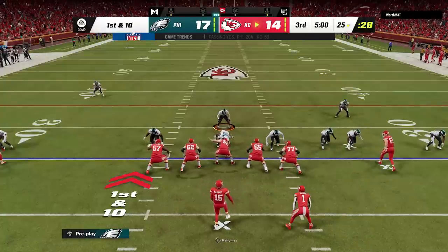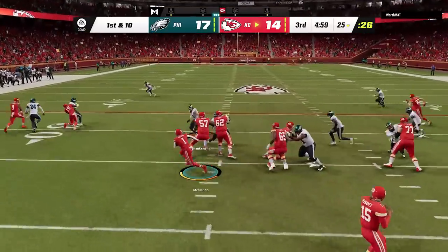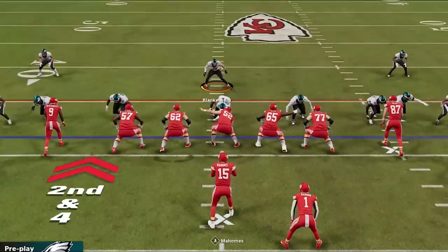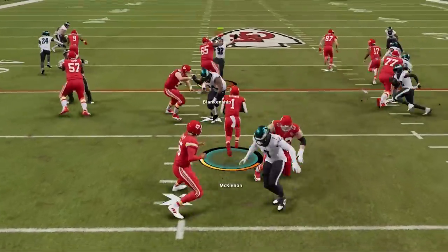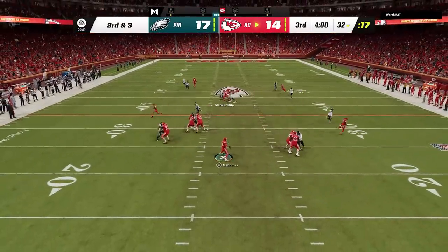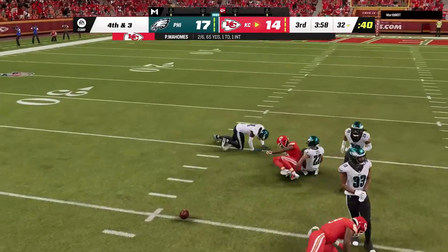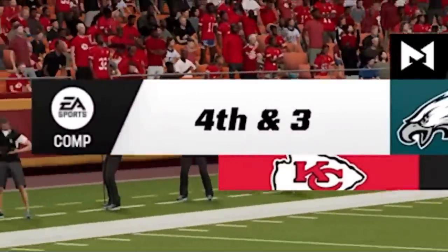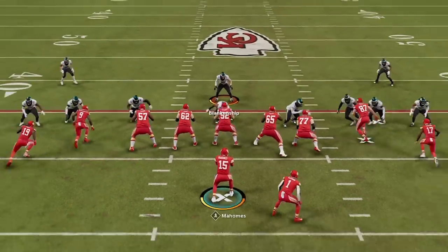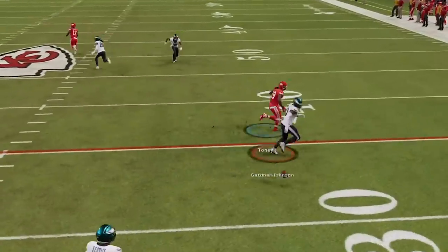I start the second half on defense and come back out in my quarter 1-3-7. The run adjustment works and forces him outside, but I try a safe tackle and it never triggers an animation. On the next play we get the stop. On 3rd and short we're shutting everything down short over the middle, so he forces it deep again. Since he's already run a lot of double drags, I shade inside — and it works beautifully as the cornerbacks on both sides run the routes and shut it down.